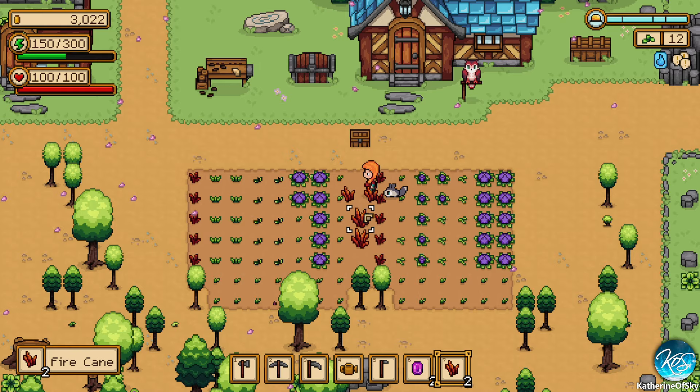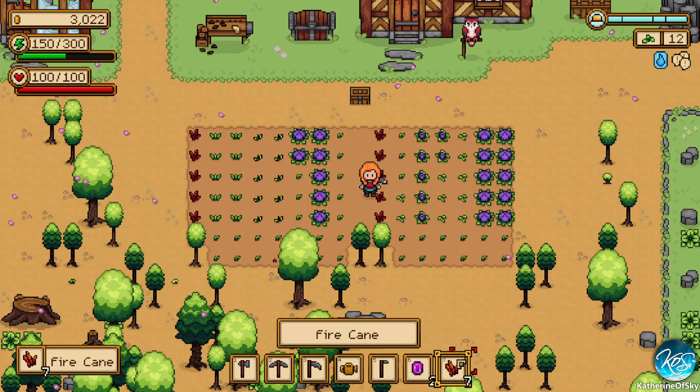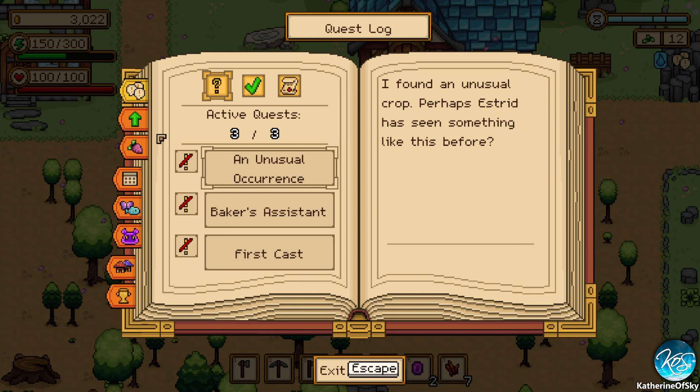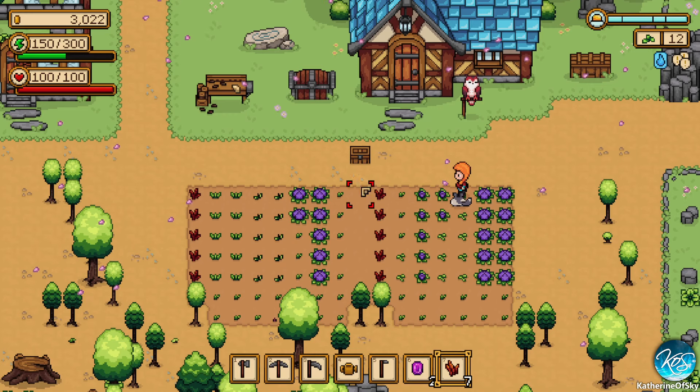Let's go ahead and pick these up. What are these again? These are called Firecane. I think it was... I forget what we need for our quest. Let's go and check again. Active quests — we have unusual... oh yeah, three fire canes. Okay, so we need three. Keep three of those.